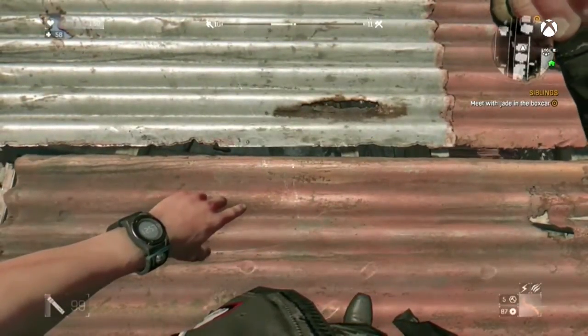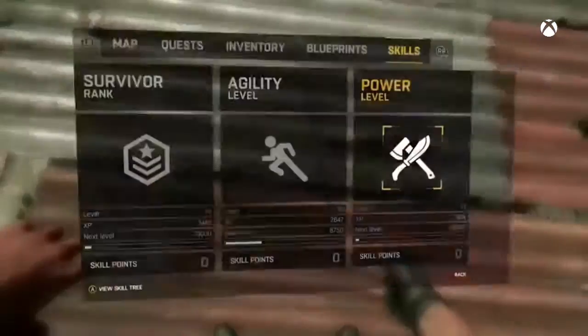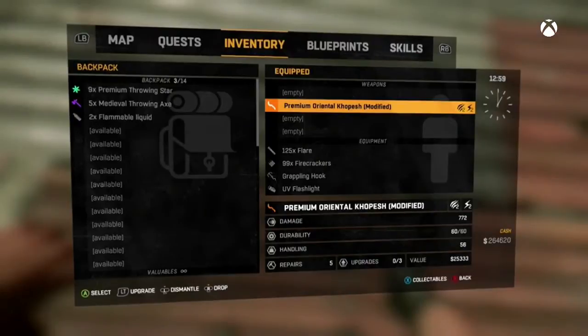Once you do that, all you want to do is press RT so you throw it on the ground, and as soon as you see it touch the ground just press the Back button to open up your inventory. Once you're there, find the weapon that you just threw, get your cursor over it, and then click the right stick again so that you drop it.